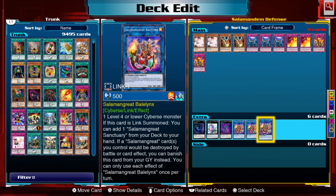Balelynx is also really good for defense — if this card is in your graveyard and a Salamangreat card would be destroyed by battle or card effect, you can banish Balelynx from your graveyard instead. Be smart with this card: don't banish it for any random effect — protect stuff that's going to give you dividends in the long run. Once these cards are all banished you're never getting them back, so use it wisely.